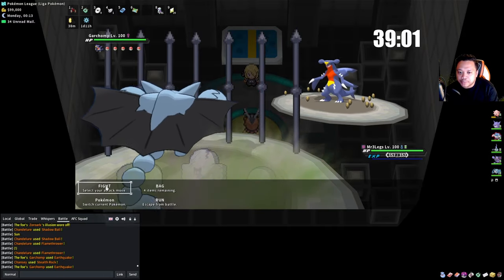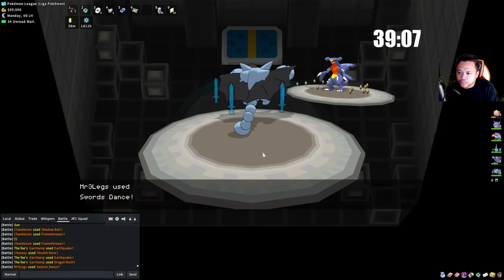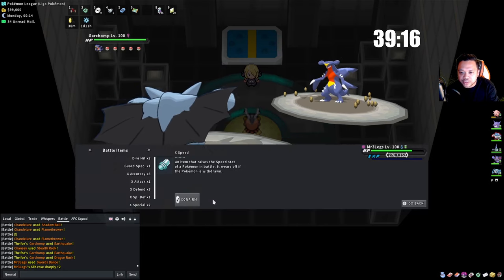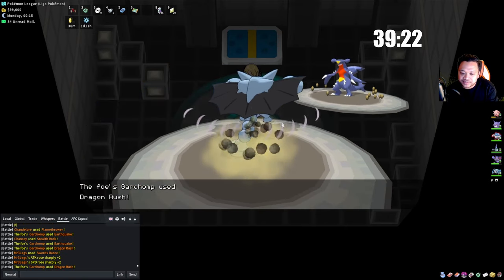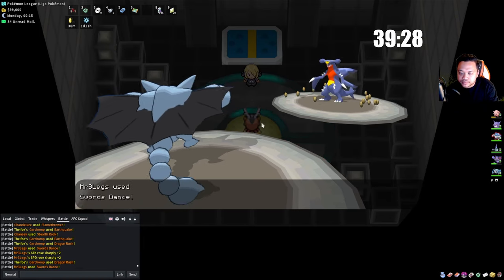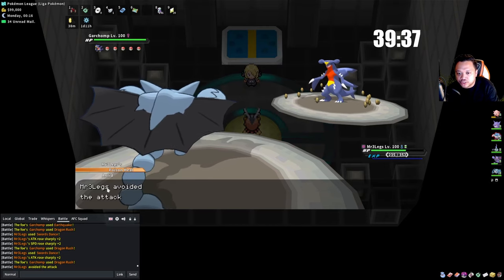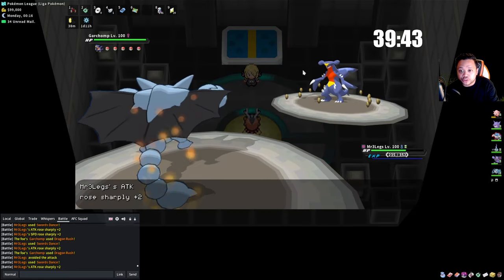If he's not Scarfed then Gliscor is still going to sit there. Since I don't have a type advantage he might stay in. He does stay in and look at how well we take Dragon Rush. I use an X Speed now because I don't want to get flinched. We get to +6 and Gliscor should be able to sweep Cynthia right now.